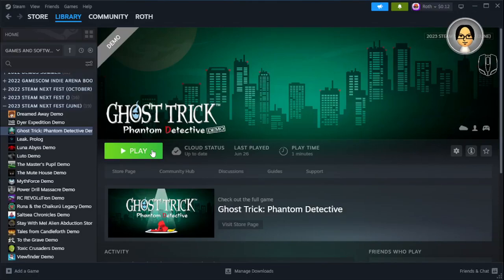Let's see if we can figure out this case. Ghost Trick — old Capcom game that released originally for the DS, and now it's seeing a revival. It's running on RE Engine, not Unreal Engine.